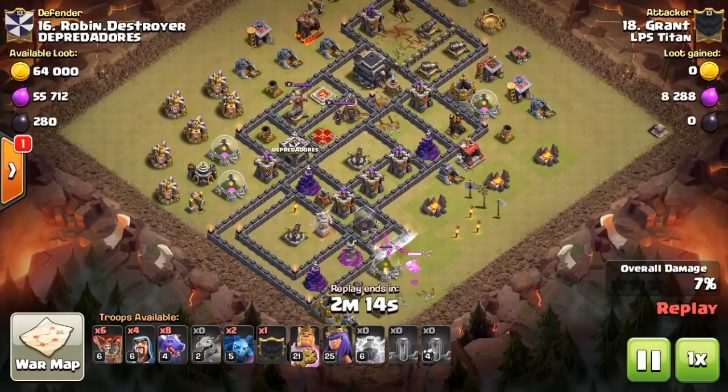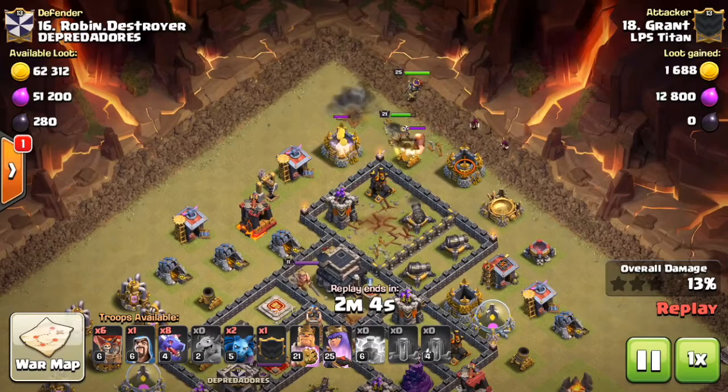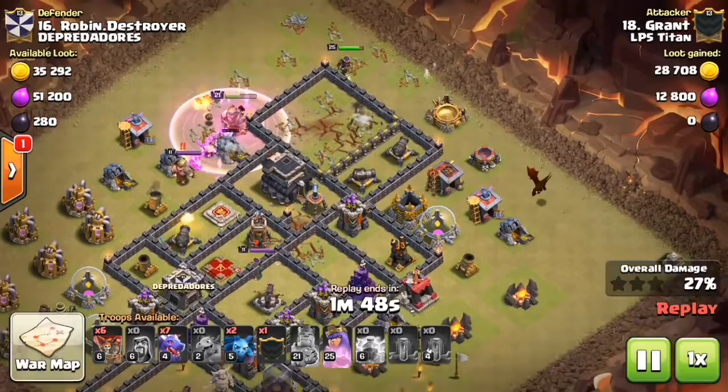Here I'm going to funnel using the baby dragon — get really good value off of him down at the bottom — and then send in my heroes, my Barbarian King and my Archer Queen, to take out that northern air defense. I'll use some wizards for funneling, and then send my dragons in at that third air defense. Right away I already have three air defenses down.